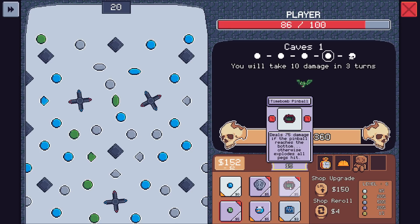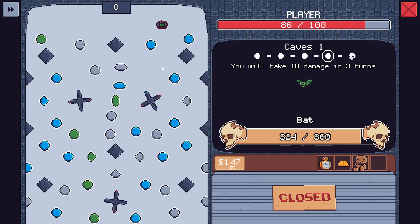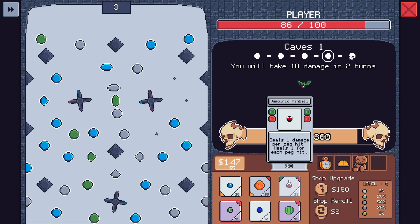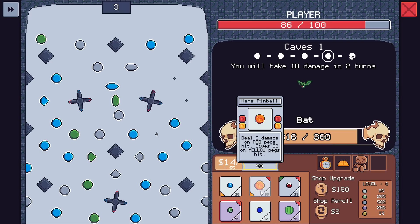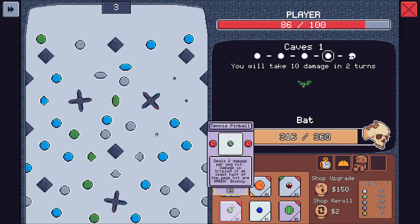I don't like any of these options, I think we hit a reroll here. I guess we should have upgraded before the reroll — well, not necessarily because then we can't buy it. 75 if the pinball reaches the bottom, otherwise explodes all pegs hit. If it reaches the bottom — are you saying unless it gets stuck it does 75 damage? It didn't explain that it was going to blow up in three bounces or whatever. Kind of crucial information about that, but hey, it's all good.